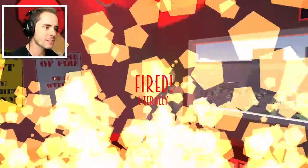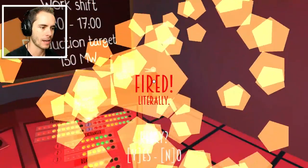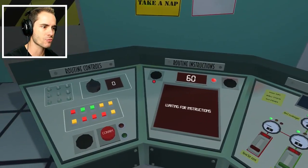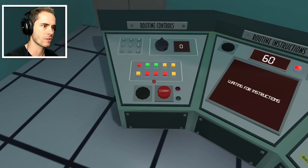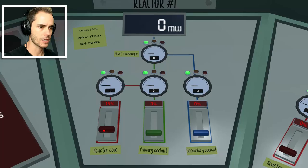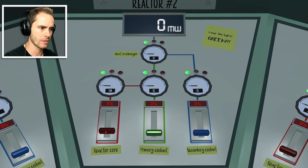That fish looks happy though — it's gonna be cooked in a minute. There's the fire extinguisher. Let's try this again. I don't know what I'm doing. This is really hard. That's for the routine controls. Let's increase the power a little bit on the reactor core. I'm just pushing buttons and doing levers.